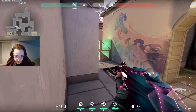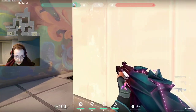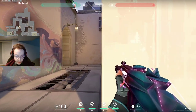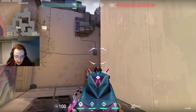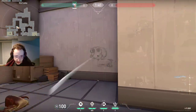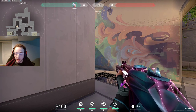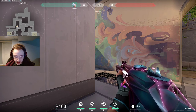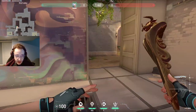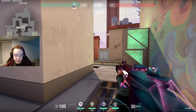Another spot you can play on defense is up here. Whenever someone's clearing on attack, they might clear like this — but usually people won't clear up here. I will clear this because I know people like to sit up here. You can also play this corner. If you're going to do it, you should make sure you're playing an off angle. If you guys want a video about off angles, let me know. But if you die playing aggressive here, you're going to put your team at a disadvantage — so if you're going to play aggressive, do it in a smart way.